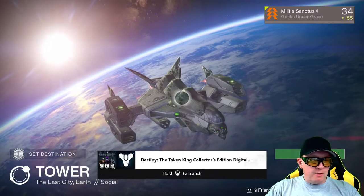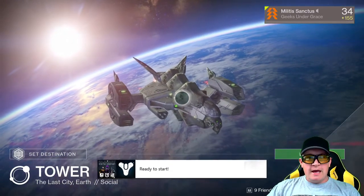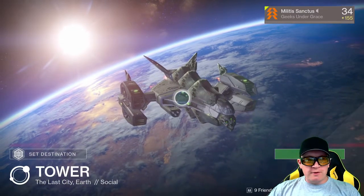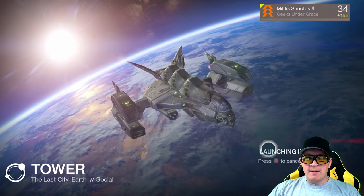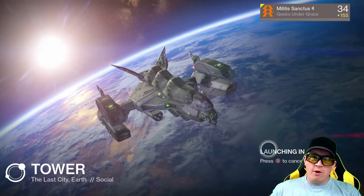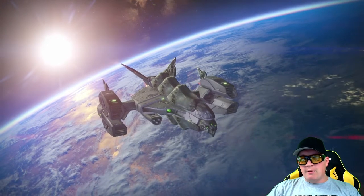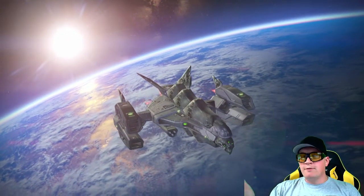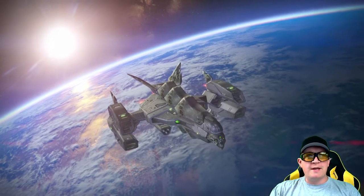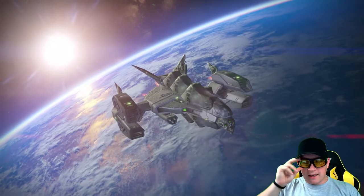I'm here with The Taken King. It just launched today and we are flying over the tower, getting ready to go there for the first time since The Taken King came out. I'm playing with a level 34 Hunter. With all three of my characters I've completed both of the raids — defeated Atheon and Crota. As you can see from the ship I've got there, I've definitely taken out Crota.